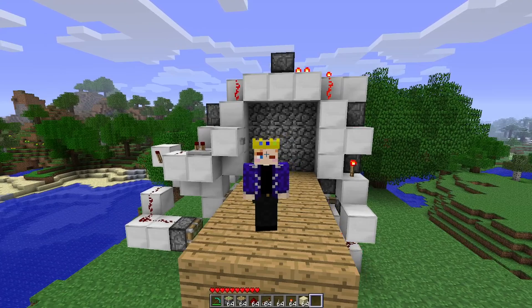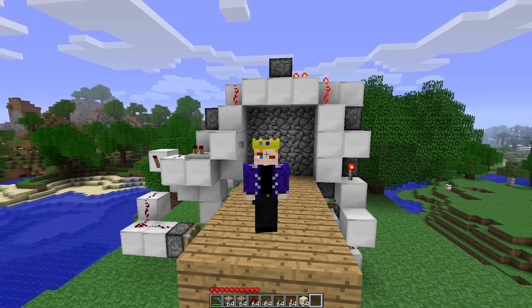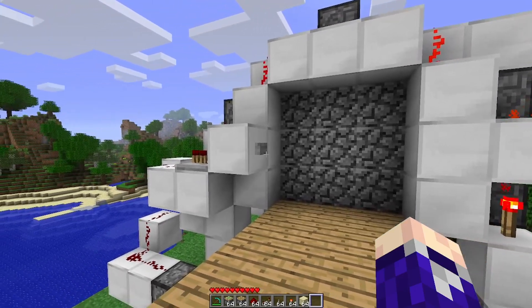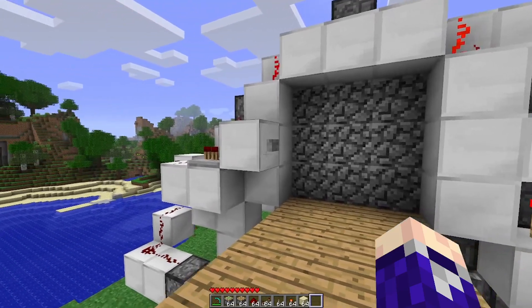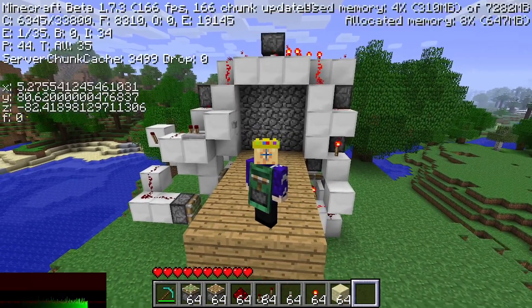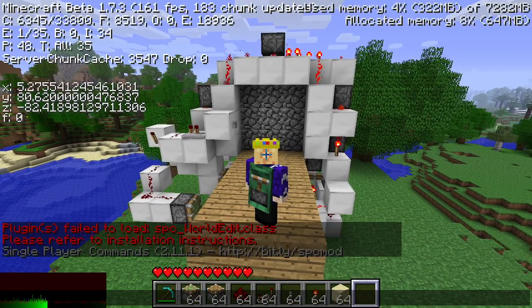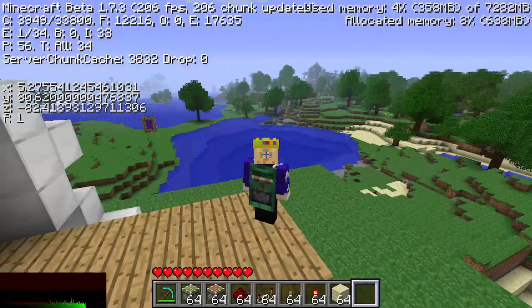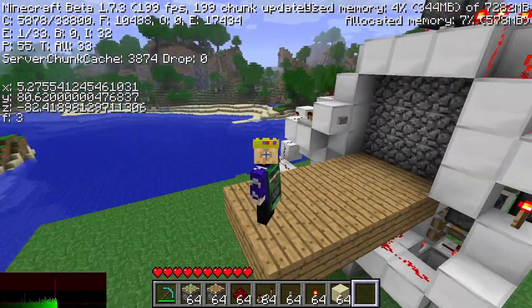Before we get started, it's important to know that the rotation of redstone in beta can affect how certain redstone activates. Although this can be built technically on every rotation, I will give you the most optimal rotations to build it at. If you press F3 and look up here, there's an F followed by a number — right now it's 0 — and that will change with the rotation of the axis. So this is 1, 2, 3, and 0.